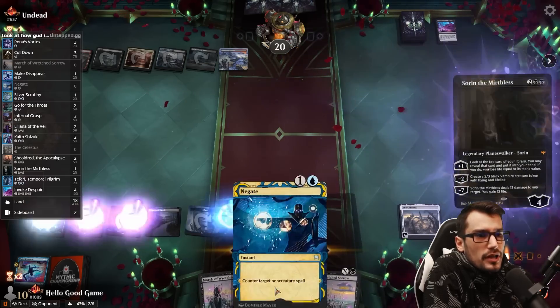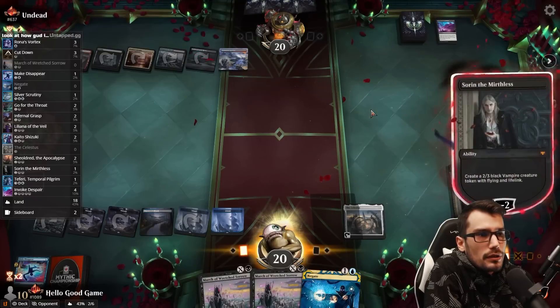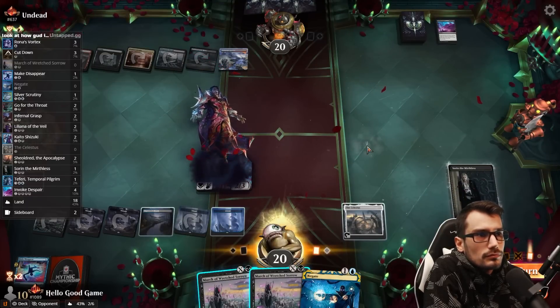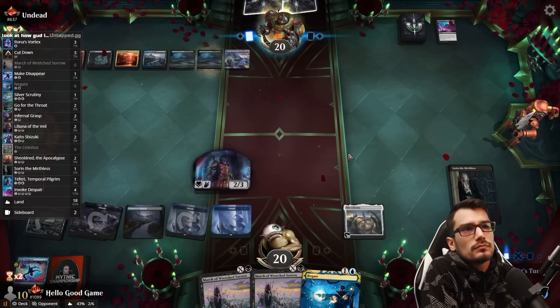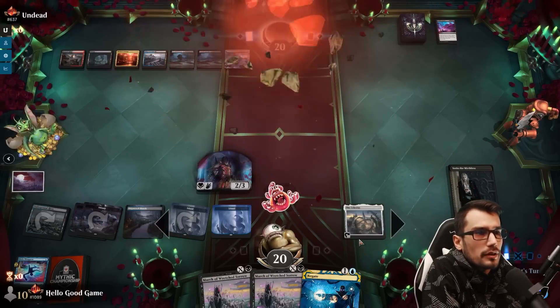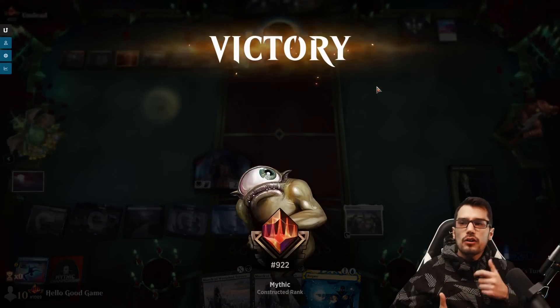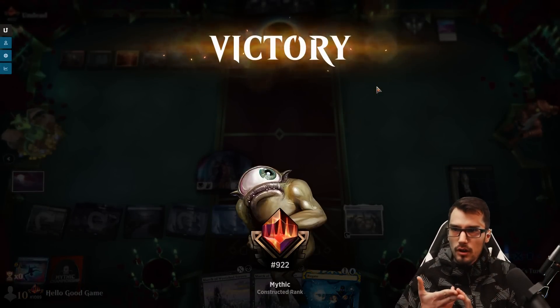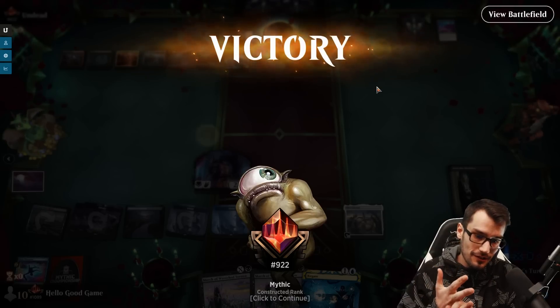We're in without counter magic, we still hold up our Negate — we have two Marches. Let's go, vampire token, let's go! Deal with this annoyance. Two cards in hand. Good game. Counter magic, removal, draw — and then Sheoldred into Faerie Witch capitalized on a lot of that.